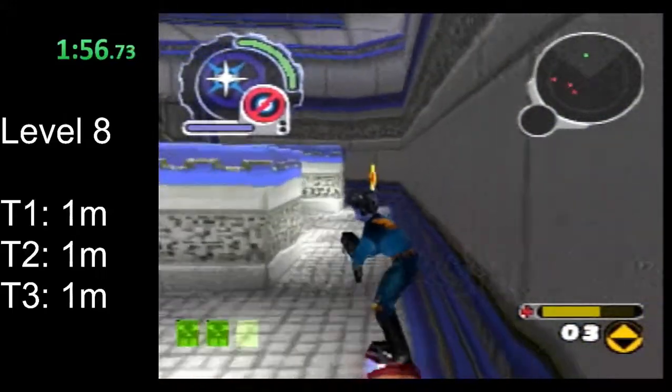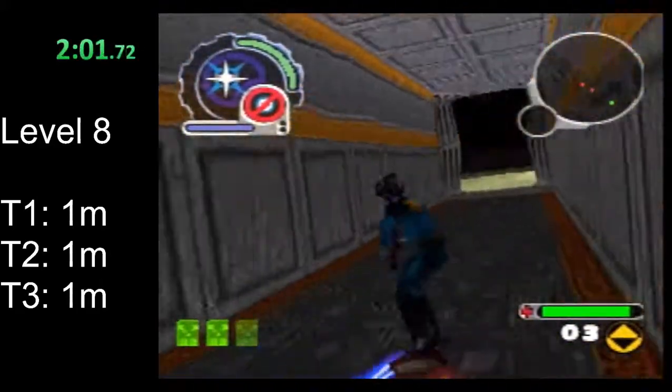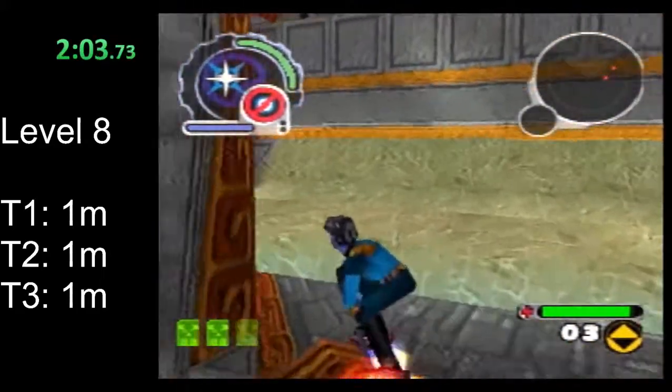As we go back through this room, you can hug the right wall for a health and ammo refill, which — odds are if you used a bunch of ammo on the binomes carrying the first tear — that'll help.